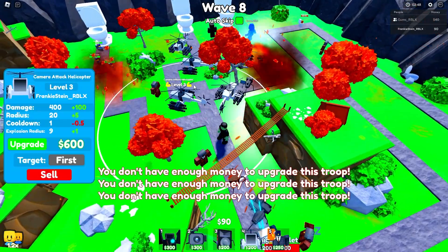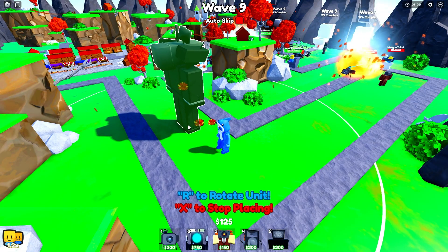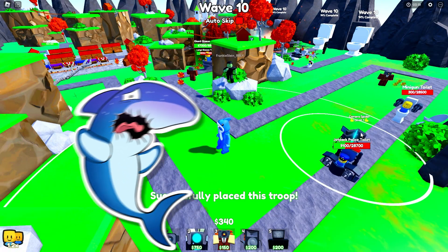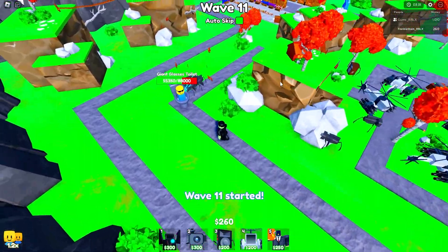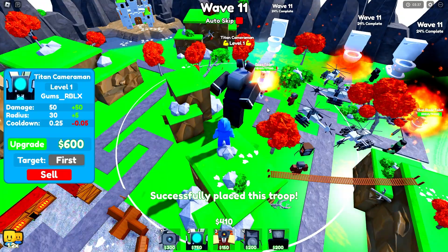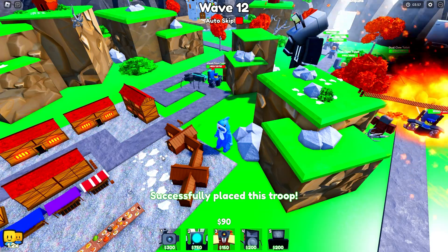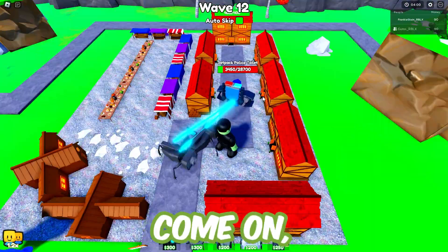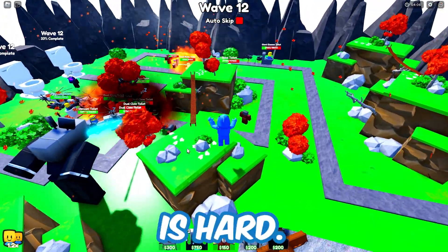Keep upgrading here up front — upgrade these attack helis. Okay, more boss toilets coming through. I'm getting ready to place a Titan once I have the money. They're getting through over here. $600 upgrade, okay. I'm getting these good upgrades on my attack helis now — that should really help us. Titan's down. This jetpack's almost — please, we can get him. Where? Over here — no, come on, get him. Oh, come on. This really is hard.